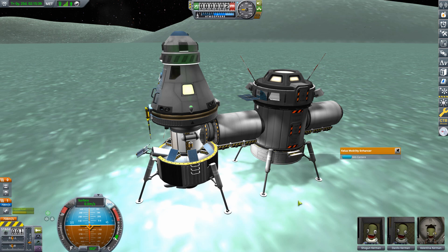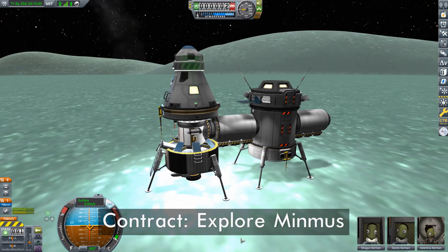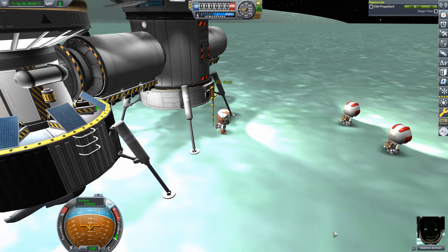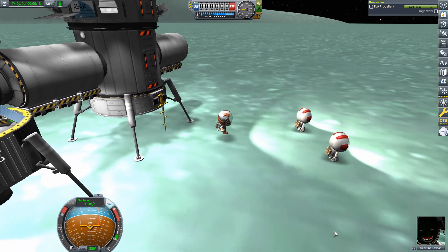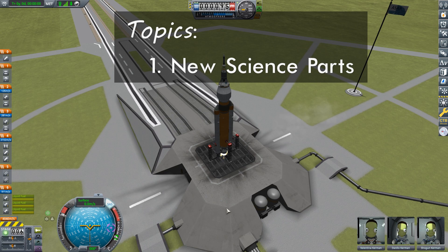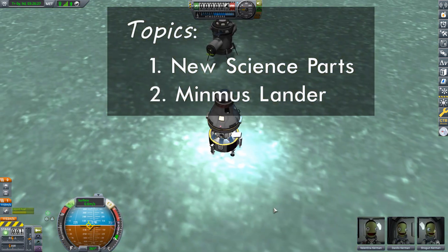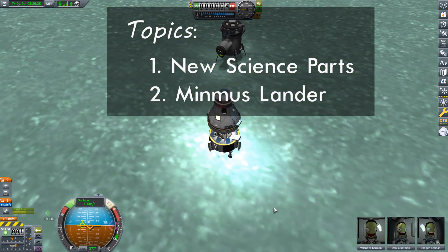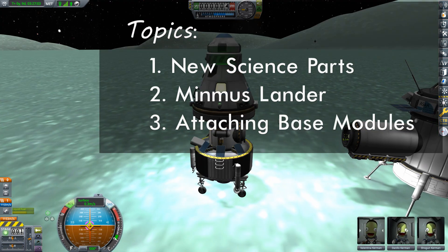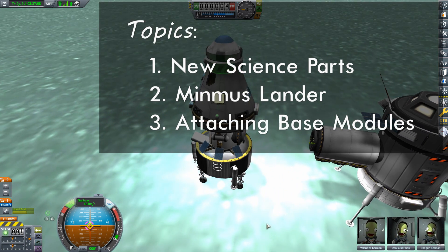Today we're going to look at how to expand a surface base while completing the contract Explore Minmus. As these will be our first Kerbals to set foot on this Minmus surface, there will be lots of science to collect — science that will be augmented by two new science parts. This episode will also see us constructing and launching a brand new lander, but the main topic will be looking at how we can easily attach that lander to our existing Minmus base, a technique that can be applied to any additional base modules you may want to add in the future. Let's get started.